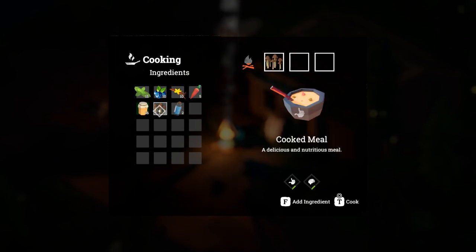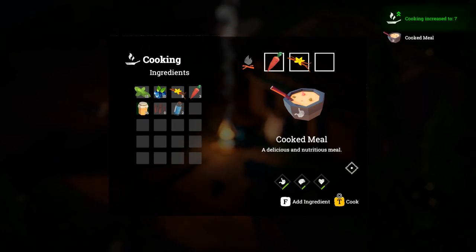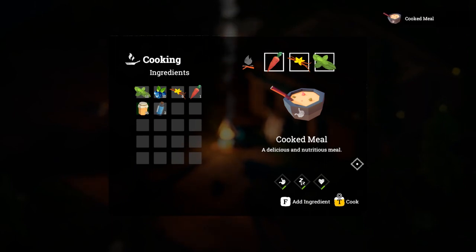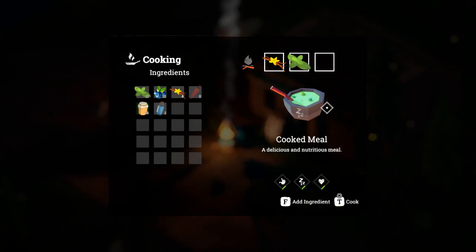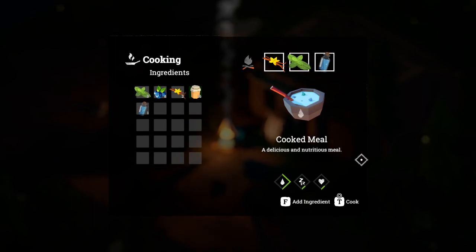What happens if we cook all the mushrooms? That gives sanity as well - let's cook that. What if we add some honey? Okay, it takes away the water stat. What if we add some vanilla? Oh, health - might as well cook up some of these. Adding a berry gives a bit of everything. Adding some mint is pretty nice. You know what, instead of the berry let's add some water. That was pretty successful cooking!